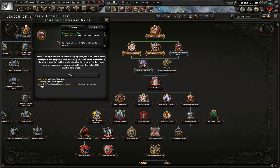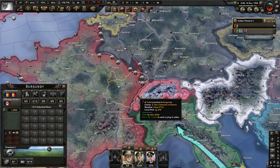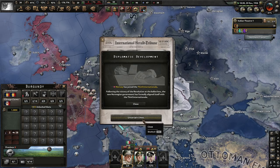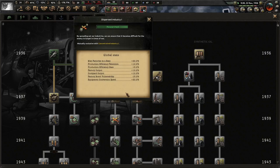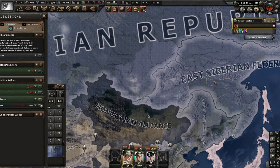Confiscate degenerate wealth: there is still property and riches belonging to loyalists of the old order. Foreigners and gangsters exist only to enrich these modernizing degenerates while pushing society further into chaos. Seizing these resources is not only good but will be needed to fund the counter-revolution. Punishment for thievery event: war-organized bandits still exist in these difficult economic times. Why should we have a new penalty for crime when we battle the forces of chaos? Options are: two fingers, one hand, or their life. I don't want to take their life — but I want more national daddy support. Political power vs. two fingers — I like both approaches.